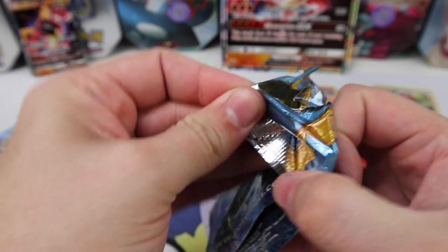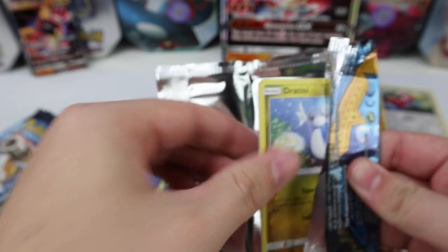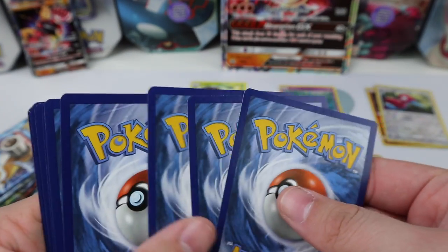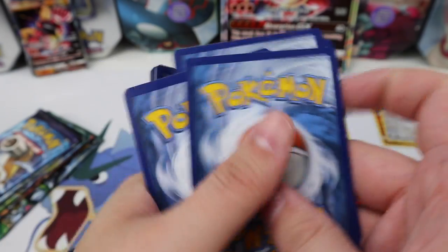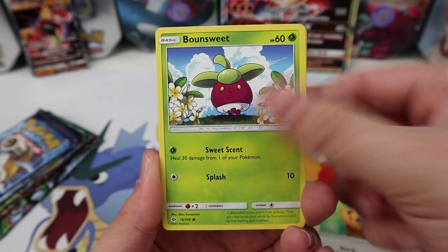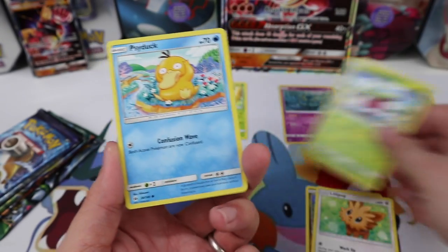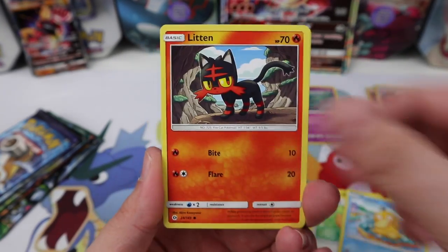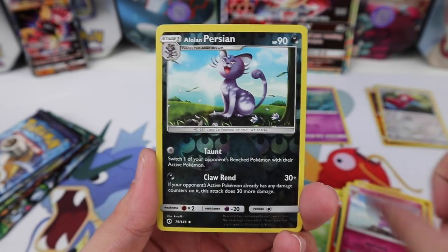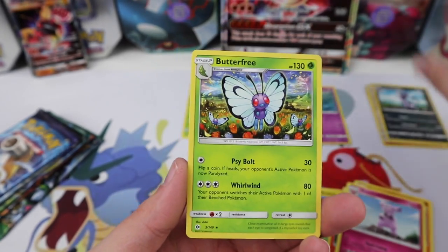Sun and Moon pack — give me the Ultra Ball. We've got Dratini, Lillipup, Bounce, Eevee, no Pants right there, Psyduck, Litten, Switch, Boldore, a Granbull, an Alolan Persian, and a Butterfree as a regular rare. Bummer.